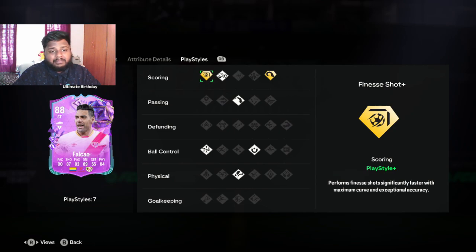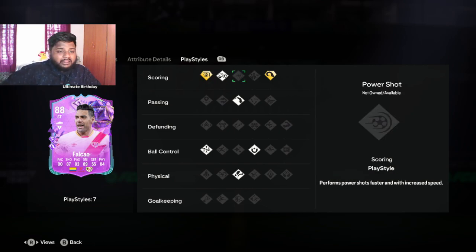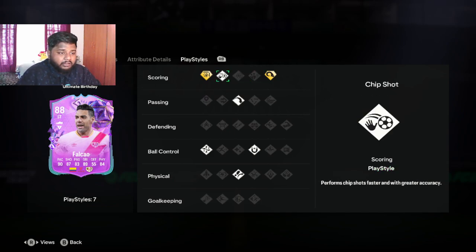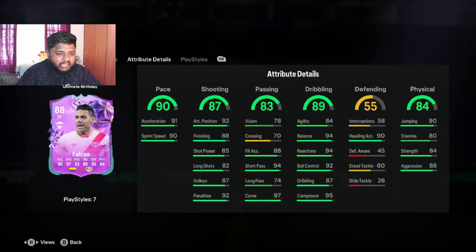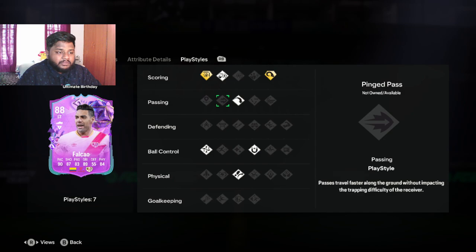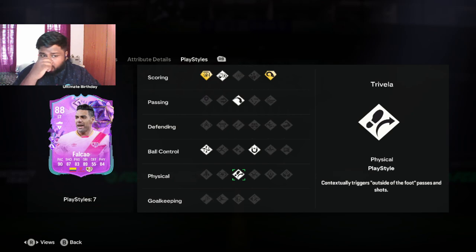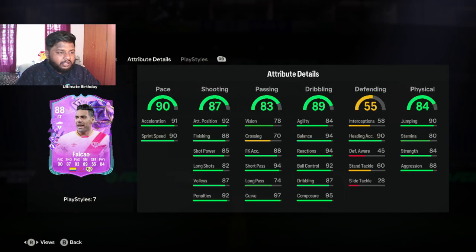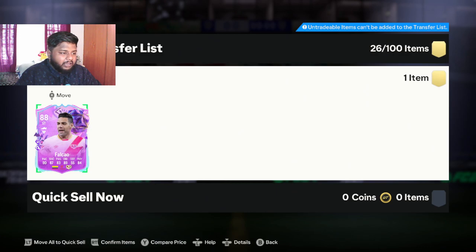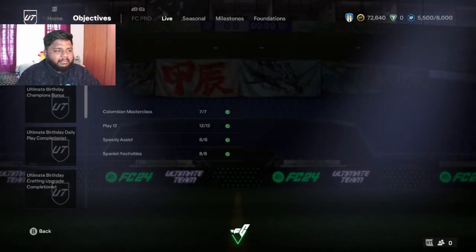For play styles, he has two play style pluses: one is Finesse Shot Plus and the other is Power Header, so you can get some good heading goals with him. He has 90 jumping with 79 heading accuracy, so that makes sense. He also has Chip Shot, Long Ball Pass, and Trivela — that's nice! I still haven't figured out how to properly execute a trivela, but we will definitely try that.